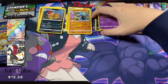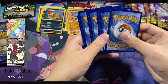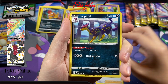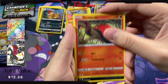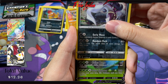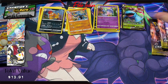No big hits so far, but we're only three packs in. Let's do pack number four. Here's the code card. Energy, Team Yell Grunt, Liepard, Sonia, Hatenna, Sizzlipede, Nickit, Purrloin, Rockruff. Reverse Malamar and a Venusaur V — not too bad. Our first decent hit out of this Elite Trainer Box.